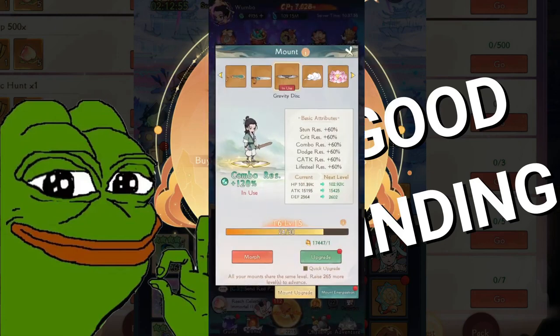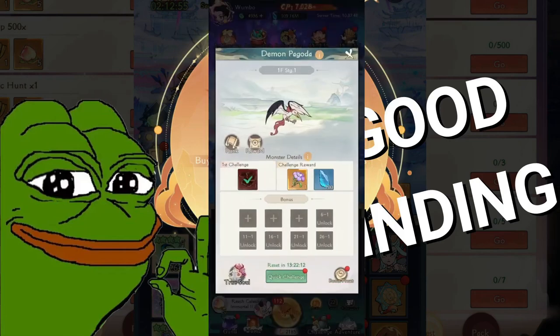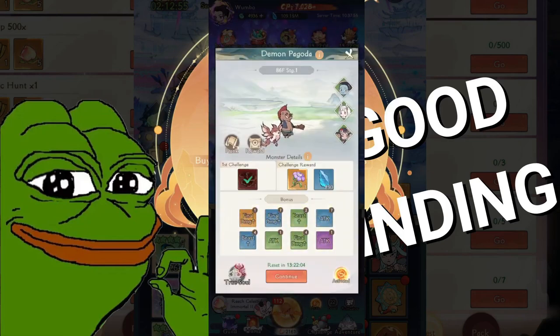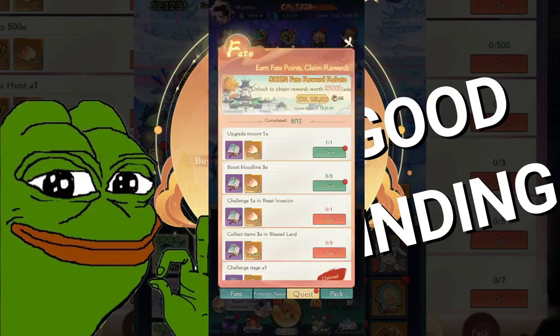Go to the mount, upgrade, then go to the Bloodline. Please note that whenever you do Bloodline, it's best to do the Demon Pagoda blitz first because you will get a lot of Link-G mushrooms. You can use those to get an even higher chance of getting higher grades of bloodline. I'm using auto so it will dump all those flowers and then I get to complete the mission.